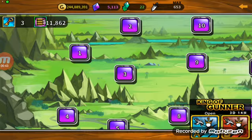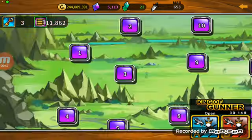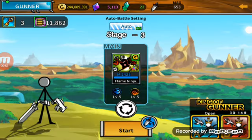Basically, what the gunner slot glitch is — you know how gunner mode has sub slots? We have the two of them; as you can see, one of mine is 7-star and the other one is 3-star. What this allows you to do is fill in any star grade gunner into the 3-star slot without upgrading it.